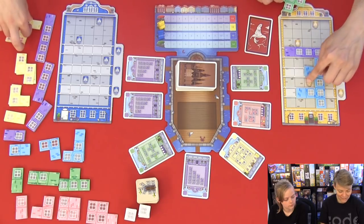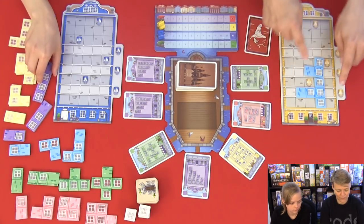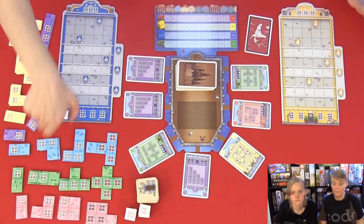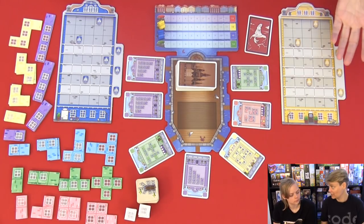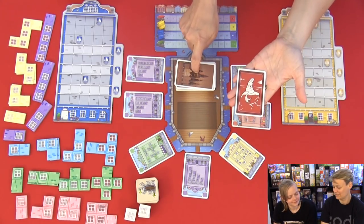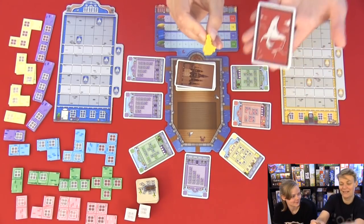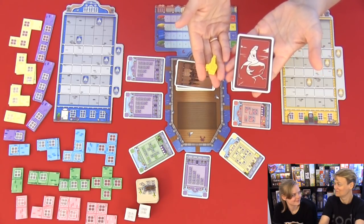On the board we have some special spaces that we'll explain as we play. One player reaching 12 points ends the game and that player wins. The game also ends when we encounter the Little Mermaid card in the deck. This is our score marker - you can see the Little Mermaid on this tile.